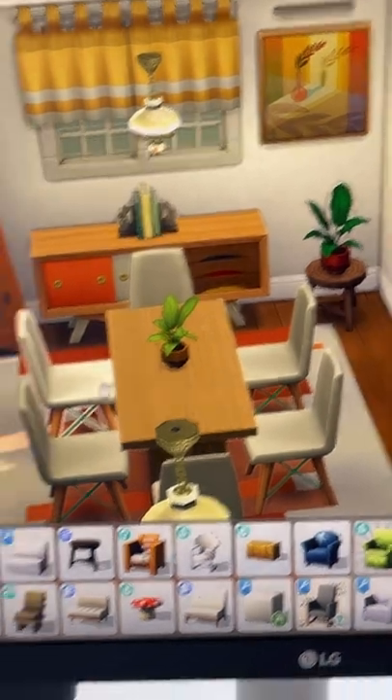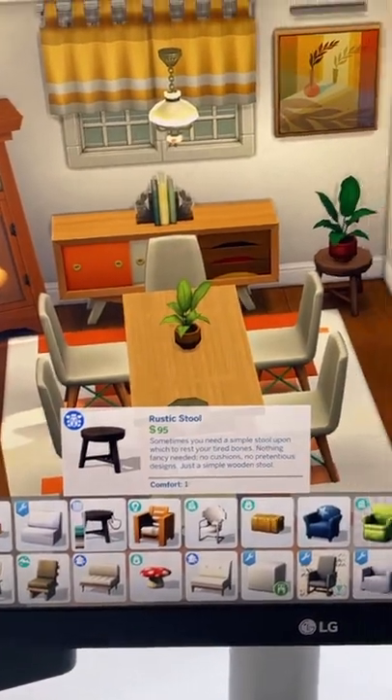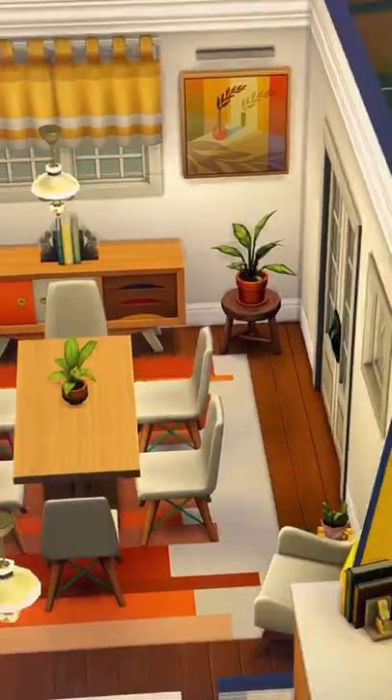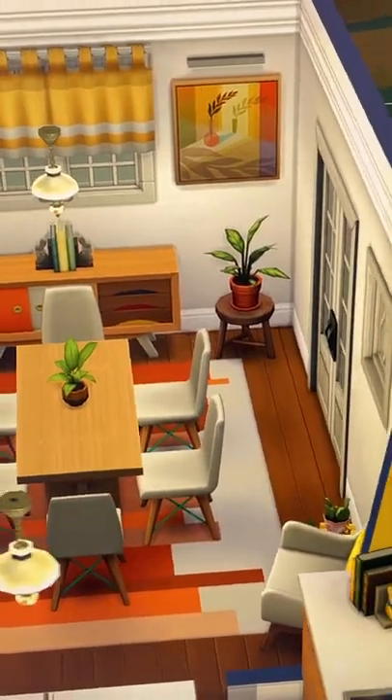The next one is one I use all the time: the Jungle Adventure Rustic Stool. Using the 9 key, raise up any plant on top. Here is a base game plant on top that actually works really well.